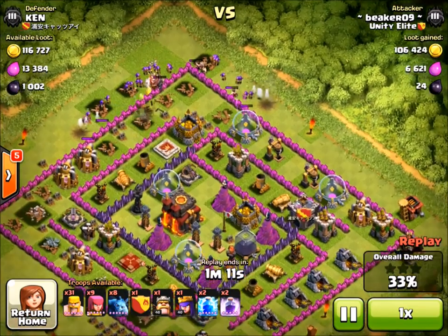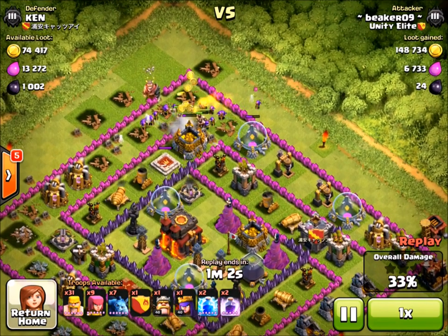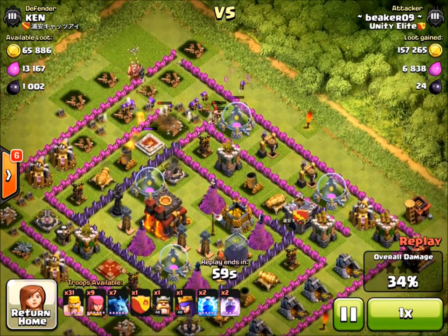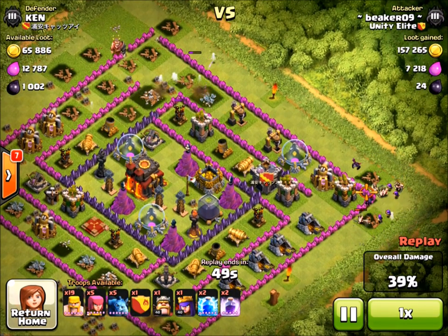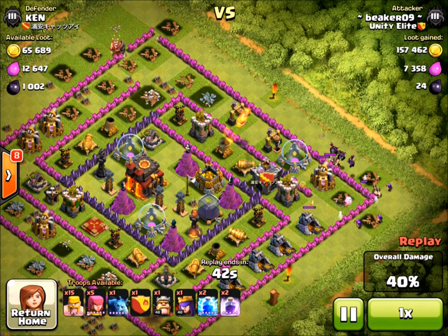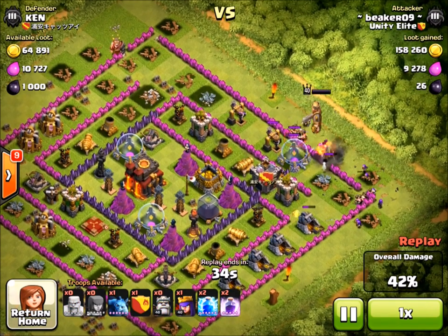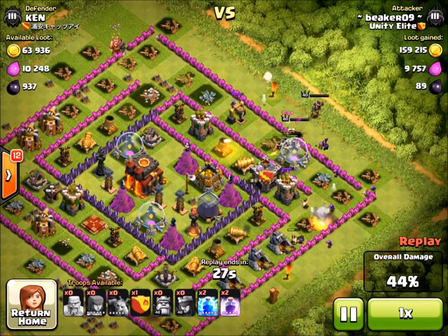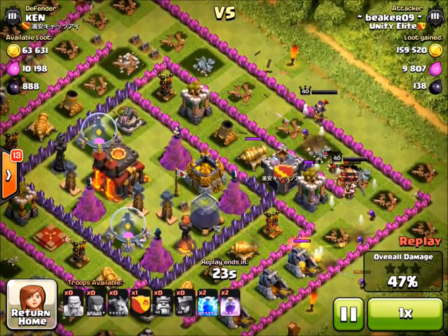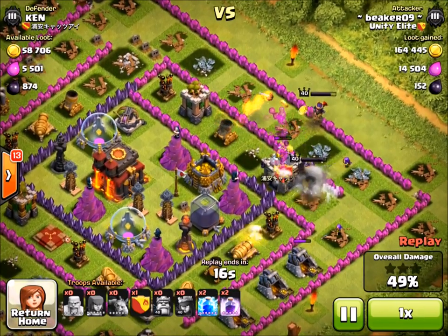A lot of times I can find a sort of semi-rushed base like this with decent loot in the storages fairly quickly. It's not quite as convenient as an inactive base or a base with all the storages on the outside, but it's not an intense base. I can break through these walls easily even though I don't have wall breakers, and I can probably get all the storages with the help of my heroes. I always say you should have your heroes for farming, and Master makes it a little easier to get all the loot - sometimes you need that just one more storage. But really it's not necessary - I often do raids where I don't use heroes or even spells.